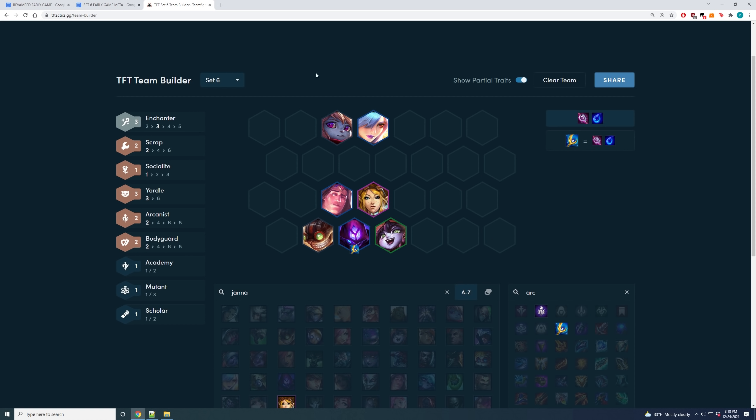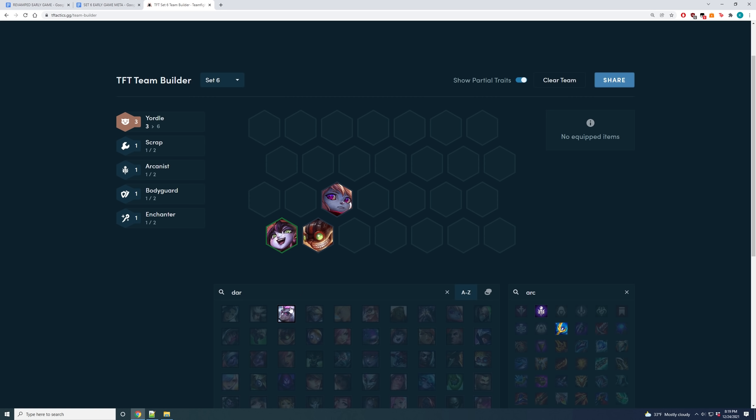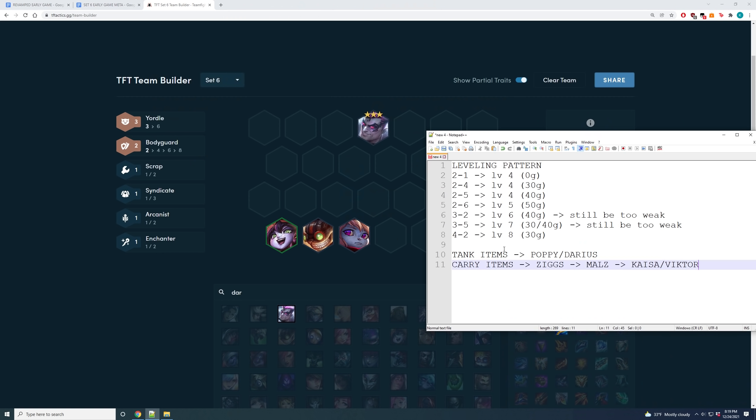Sometimes when you're playing the Yordle opener and loss-streaking, at level 6 or 7 your board might still be too weak — in which case you need to roll down 10 or 20 gold at stage 3-2 or 3-5 to power spike, or you'll just die before reaching level 8. Note that loss-streaking is only assumed if you're ultra low-rolling with one-star Ziggs, Poppy, and Lulu the whole game. If you get two-star Poppy, Ziggs, and two-star Darius early, you can just go level 4 on 2-1 with 0 gold and try to win-streak — two-star Darius alone can carry you to stage 3-2. Instead of loss-streak Yordles, you play tempo Yordles, play your strongest board, and generate an extra 2 gold every turn from Yordles, still on track for level 8 on 4-2.